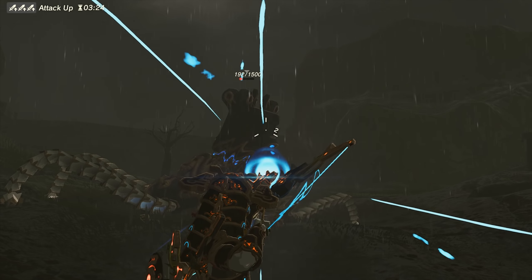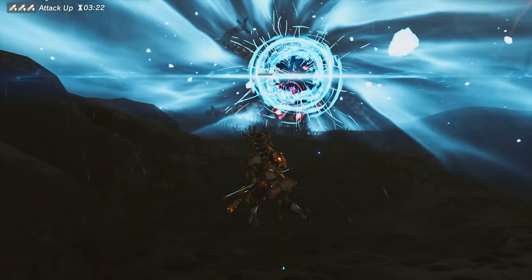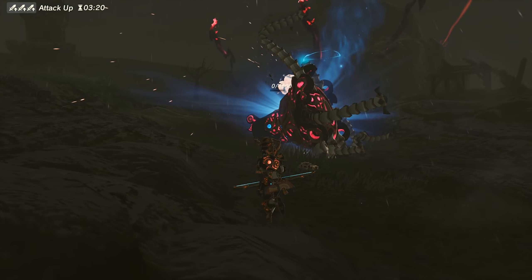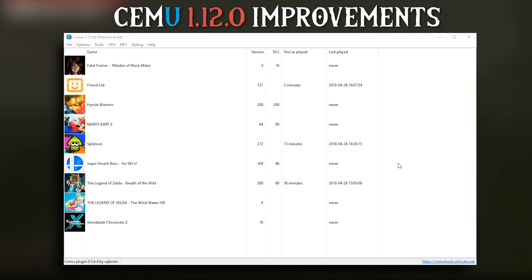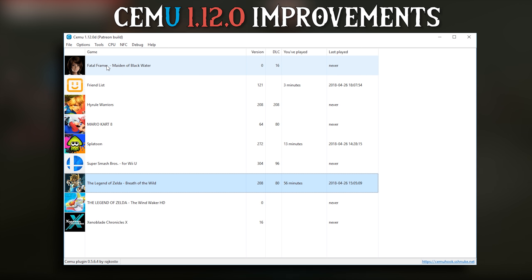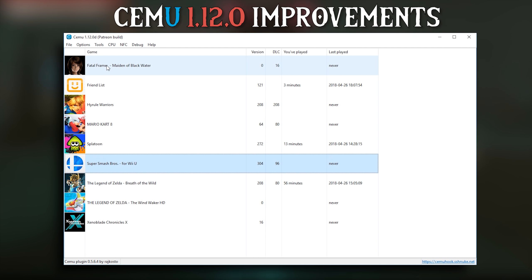Let's move on to what has been improved in 1.12.0 over 1.11.6d. First of all, the games list has seen a significant upgrade. Not only have we been given these new game icons for all of our games, you can also now move between all of your game titles using the arrow keys on your keyboard.